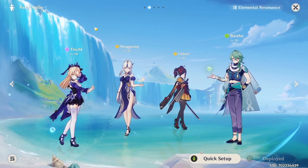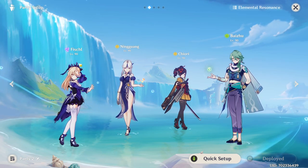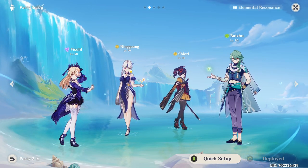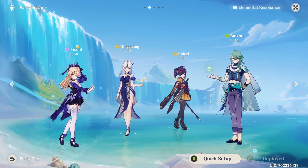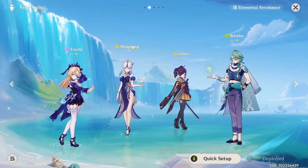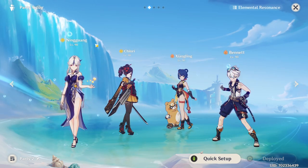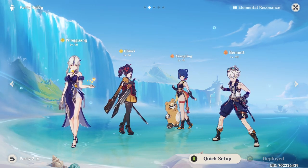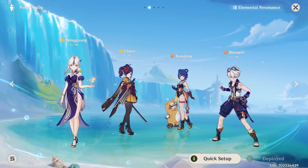And really quick, some other suggestions. I also highlighted this team in another video — it's a kind of Quicken team with Ningguang providing the geo construct for Shiori and Geo Resonance, and then we have some Quicken between Fischl and Baizhu. Fischl also gains extra electro damage bonus from the Archaic Petra set from Ningguang. Another one: Ningguang works kind of well in this, but it's more so a Navia team — I just don't have her on this account, so think of this as Navia.